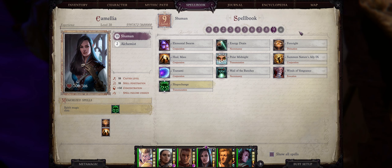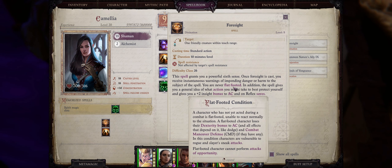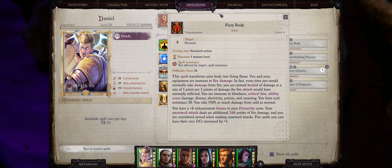At level 9 spells, the first is Foresight — mainly an arcane-specific buff that gives any of your allies a plus two insight bonus to armor class, a very rare type of bonus. Most importantly it also makes them immune to being flat-footed, so chances are the enemy will not be able to hit them with sneak attacks. We also have the Fiery Body spell, which is basically an upgrade over Ice Body.